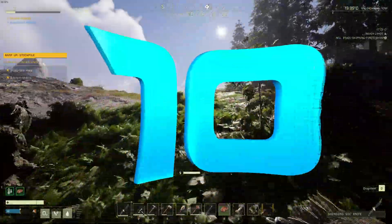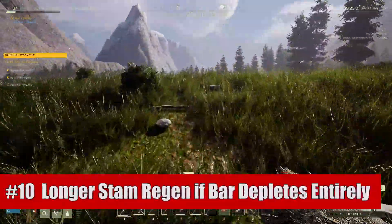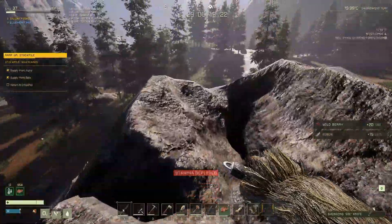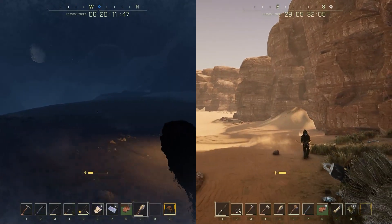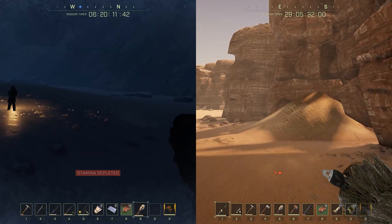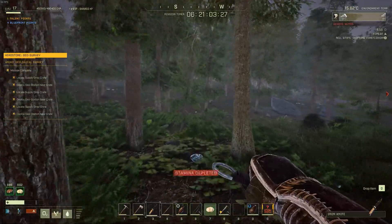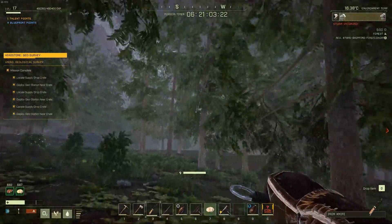Our final tip is one you can use no matter what mission you're doing, even in your outpost — it takes longer to regenerate your stamina if you wait for it to deplete entirely. If you're running and you let your stamina go all the way to the point where it says 'stamina depleted' in blinking red letters, you're going to have to wait about 4 to 5 seconds for stamina to start regenerating. But if you stop right before it gets to the end, it only takes a second or two. This may not seem like a big deal, but this adds up when you're doing long distance runs — that could save you 20, 30, even 40 seconds or a minute or two.